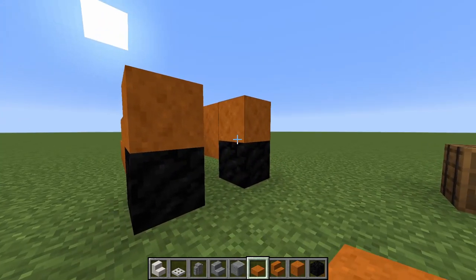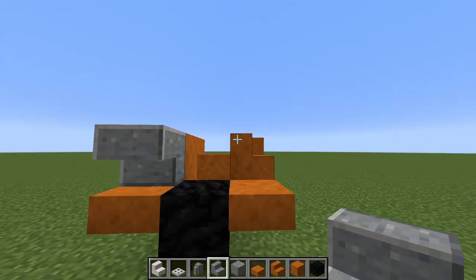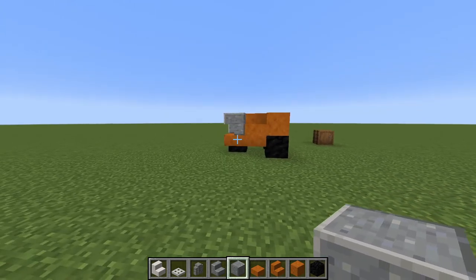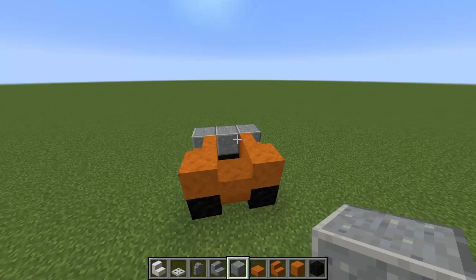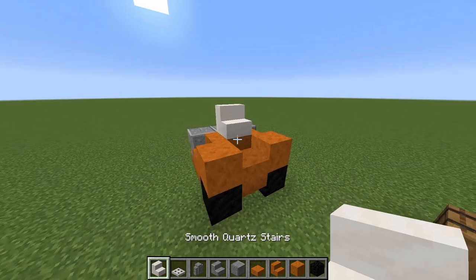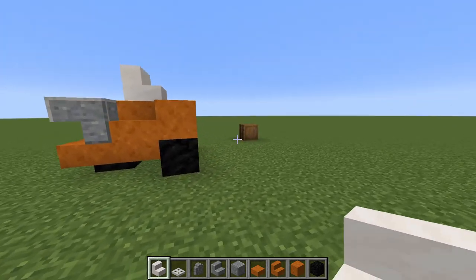Take another slab like that and that. At the back we do an upside down andesite stair like that and a full block in the middle, and that has got our main structure for the forklift done. Now we take our quartz stair — actually we probably just want a block like that so we can place the stair on top, just like that. And that is our main structure for the forklift body itself.